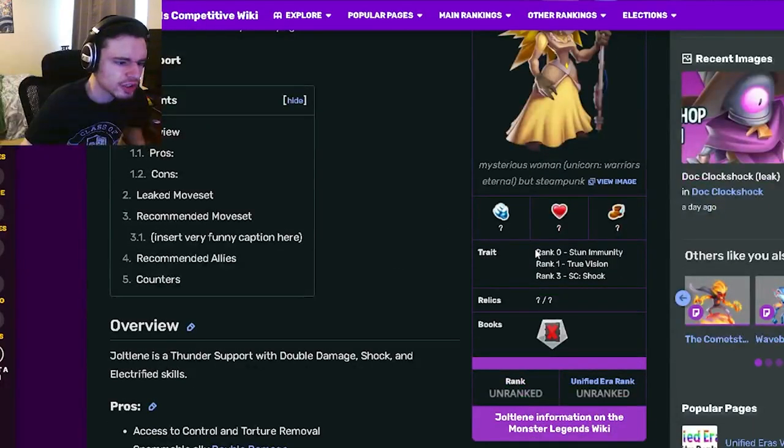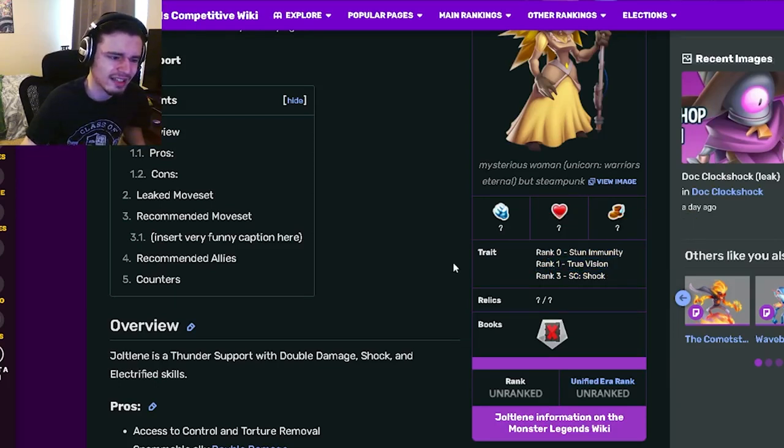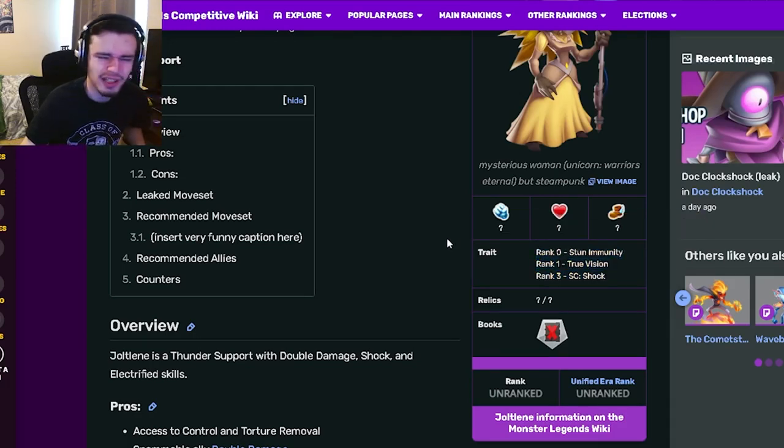Jolene is a support, and her traits are stun immunity, true vision, and shock. Honestly, those are not good at all — none of those are really even decent, except for maybe rank 3. Really bad traits, I don't like those at all.